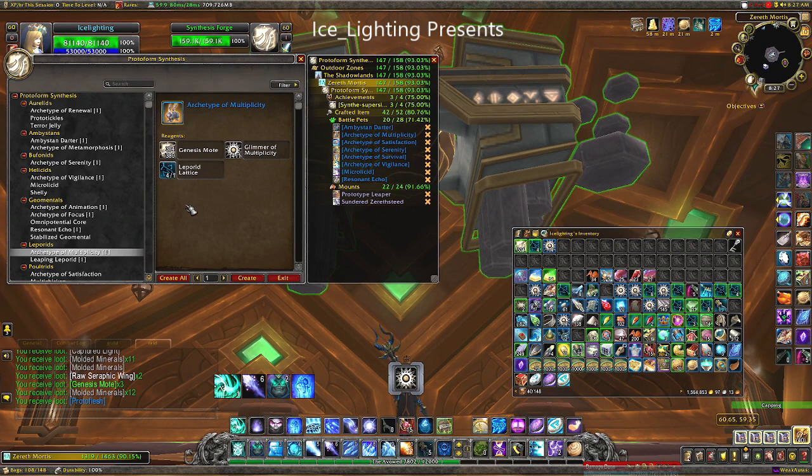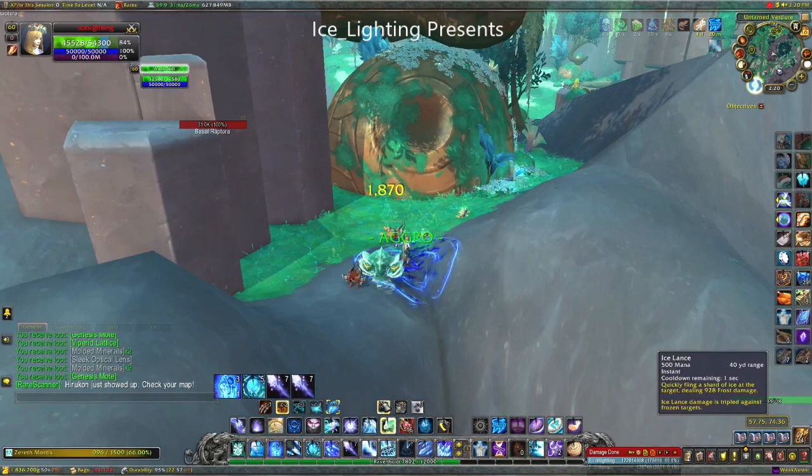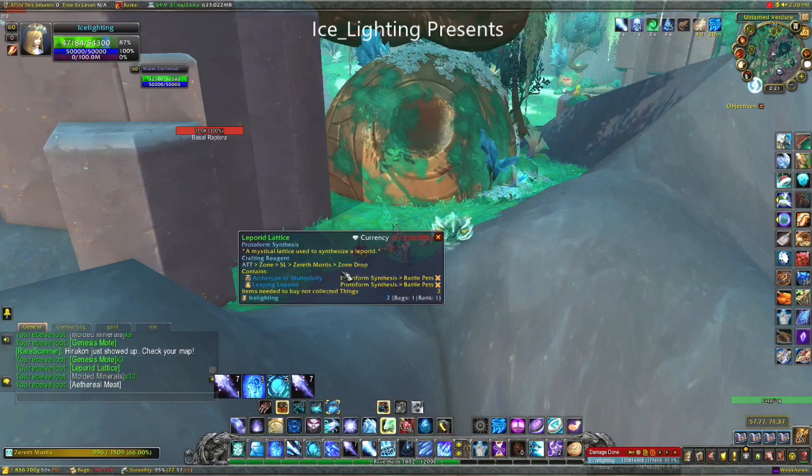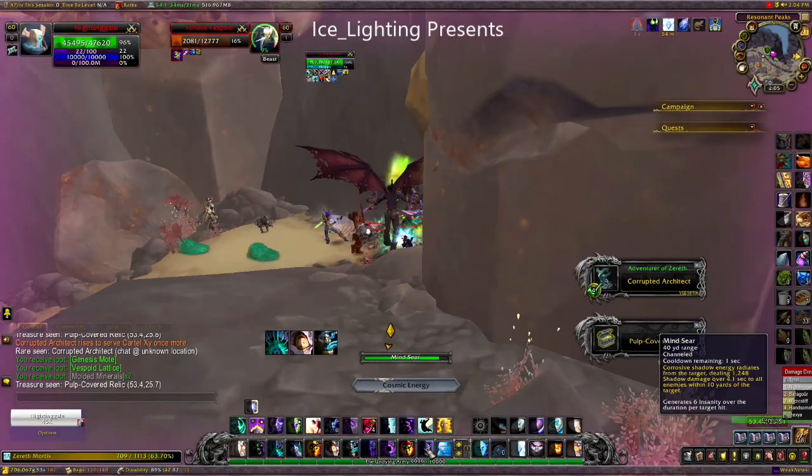Let's start with the Leproid Lattice. This comes from the bunny-type leproids. You will find three sets of them — a clutch of three babies — and they have a chance to drop it. The three sets you're looking for: you'll find one here where I just killed this one and got it, the next one you will find here under a tree, and the last one is up here.